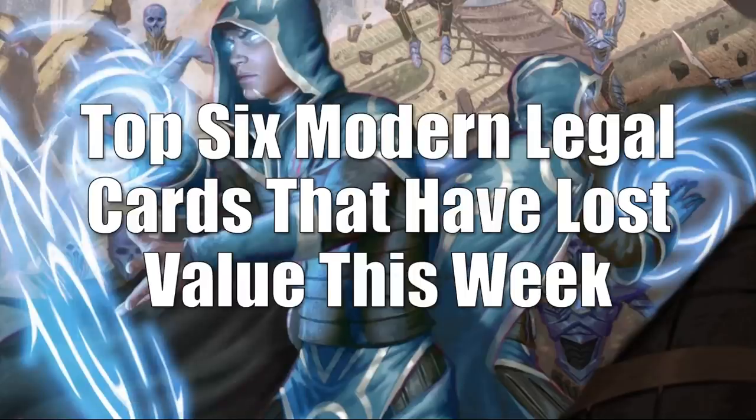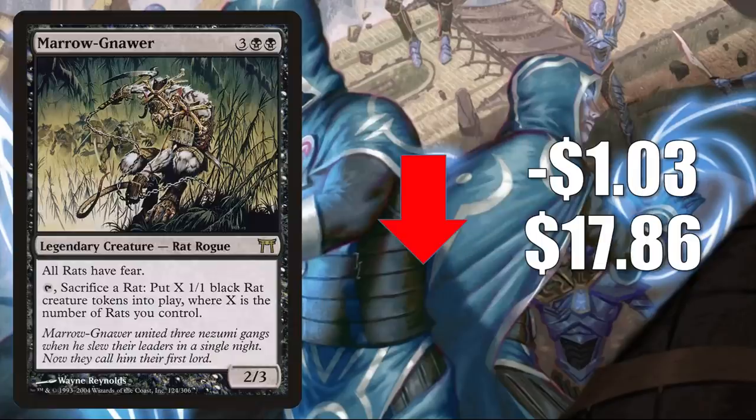Coming in at number six is Marrow-Gnawer, going down $1.03 to $17.86. This is the one from Champions of Kamigawa. The Rats decks in Commander have been pretty popular recently because of the Year of the Rat release, and it also got reprinted in foil in WPN Mystery Boosters. With those extra copies out there, this softens up a little bit.